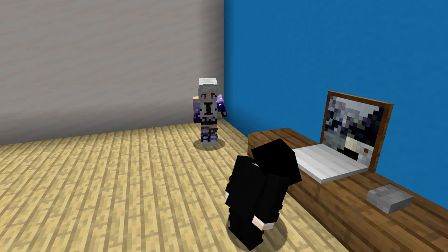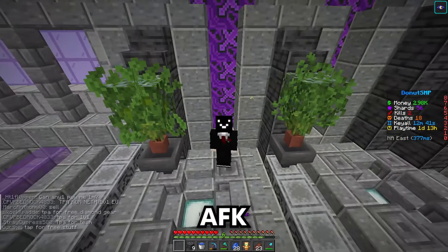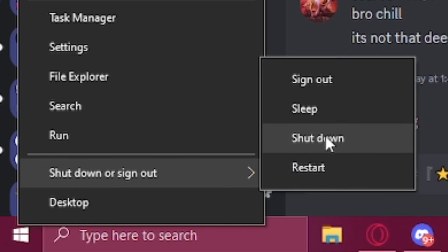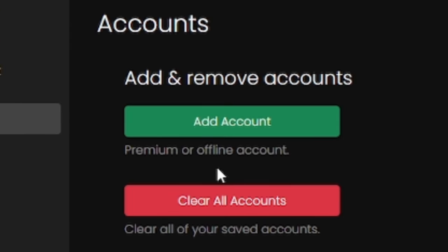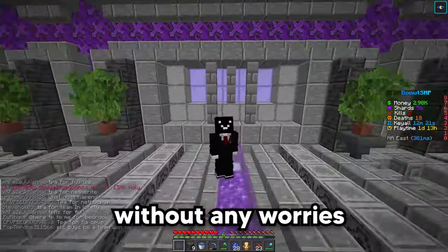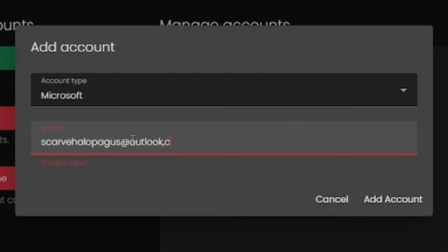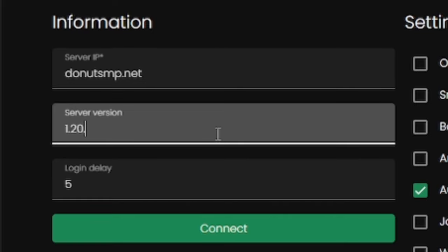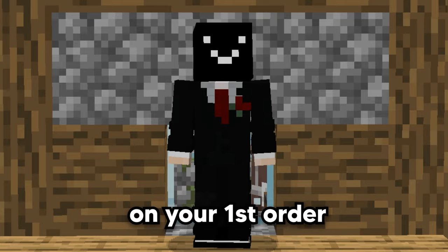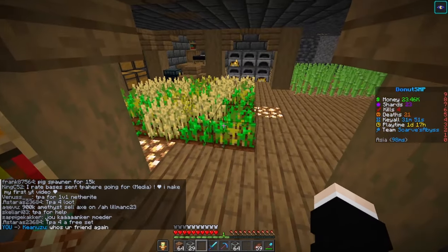Problems like your mom yelling at you for the electricity bill being so high, and it has overall bad effects on your PC's health. But AFK Console Client has found a solution by letting you AFK even with your computer completely shut down, with multiple accounts — you can even AFK from your mobile phone. You can AFK 24/7 without any worries. Just log in with your Minecraft account, select the server IP and version, and use code SCARF10 for 10% off your first order. There's also a free version with fewer features.